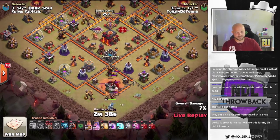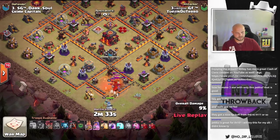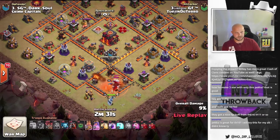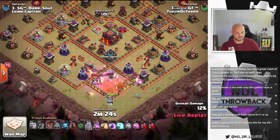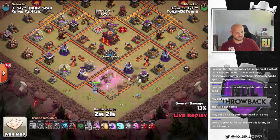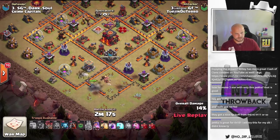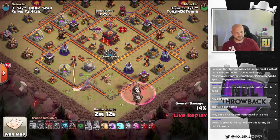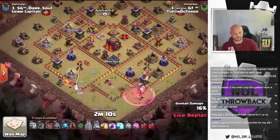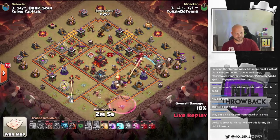Drop the Poison for them. King has to go to Ability soon — it's getting low. Queen's going to help get rid of that Dragon. There's the King's Ability. Dragon finally goes down. He's got the wall opened up for the Queen to go to the right, but she's going to continue to go left. She gets targeted by that Single Inferno. He's going to drop in a Haste on the bottom side and start the Lalo from there. Pop the Queen's Ability — she's going to get taken out by the Single now. But here comes the Lalo.